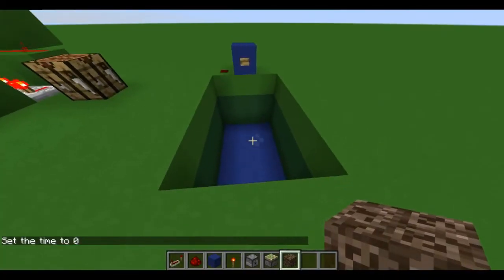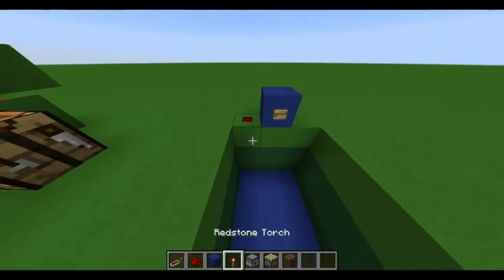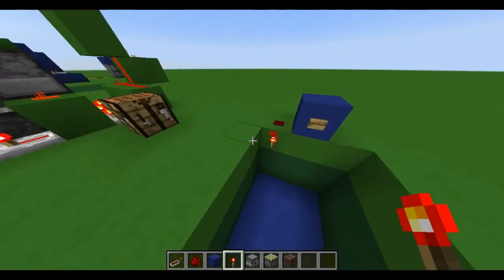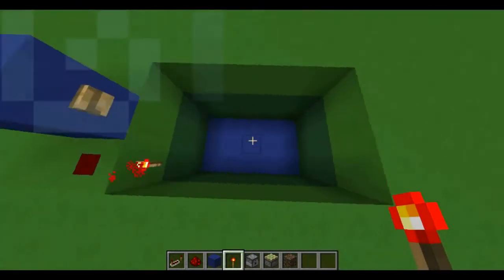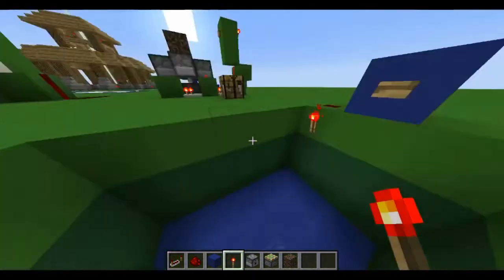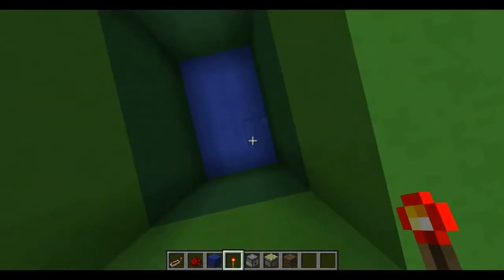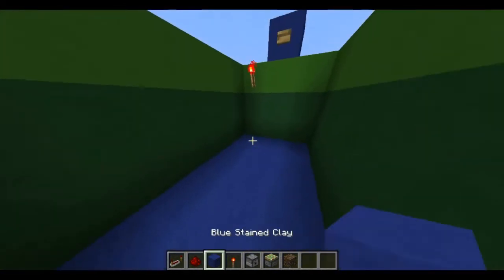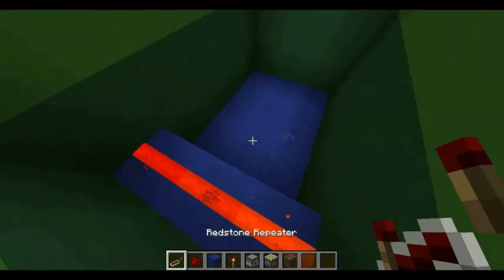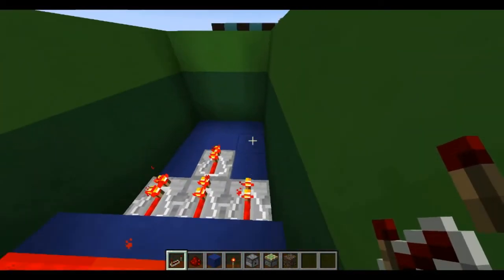Now comes the tutorial. We assume this is your input from your button. You place the torch there — it has to be there so the piston always extends and the block is the same level as your floor. Of course this is your floor. You go three blocks deep and, as I said, three by five. Place blocks at this end with redstone on top. And you place repeaters here, here, here, and there.